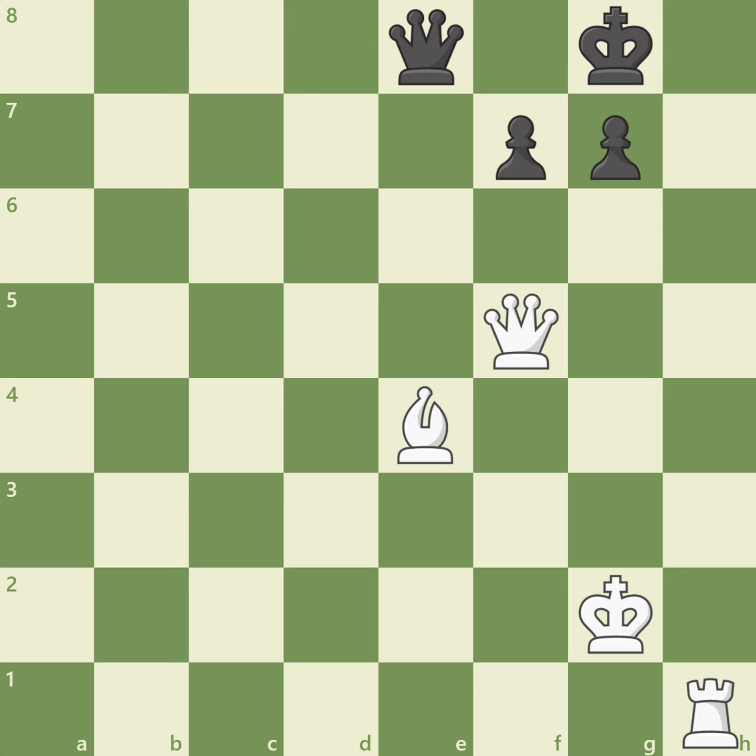Can you see how white can attract the king to the h8 square? That's right — rook h8 check, attracting the king like a magnet to the h8 square. After king takes h8, white delivers checkmate with queen h7.